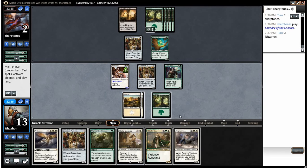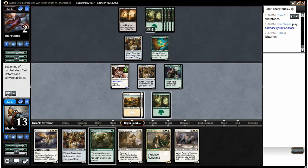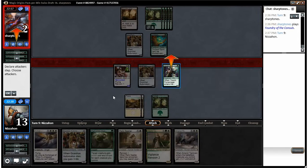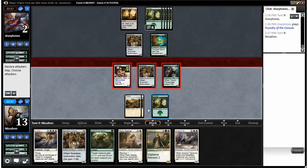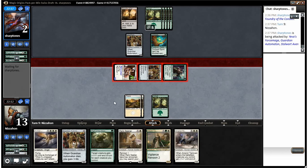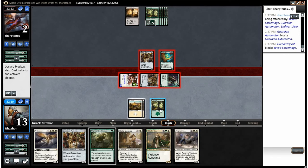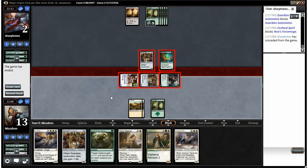If only we had more white mana — or more mana in general — we could play our Archangel, which would be nice. I think we just swing with everyone and can win with Might of the Masses. If he takes nothing here, I'm still okay. He's going to gain three. We had him dead with Might of the Masses — I think he meant to sack his Foundry, but he scooped anyway, which I'm okay with.